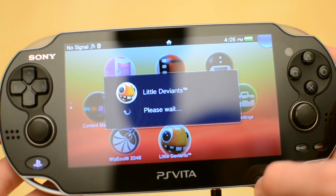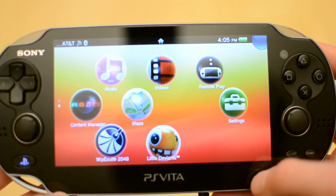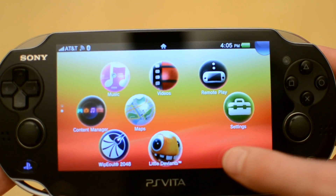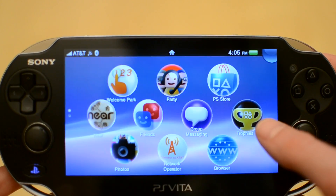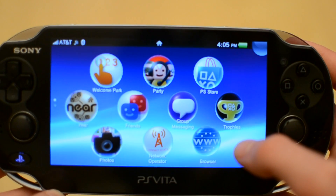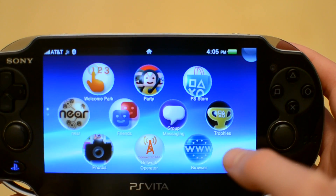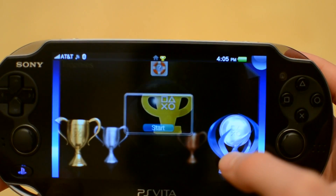If you have a game card in the system already, it will say 'please wait,' and then the game for that game card on your home screen will bounce. So I have the Little Deviants game card and it's just showing me what game card I have in, in case I forget, or if I want to play that game, to make it easier to spot. If I scroll through pages, it goes up and down, not left to right.